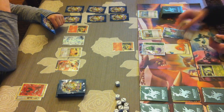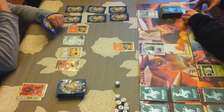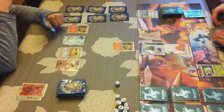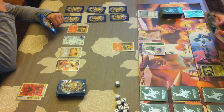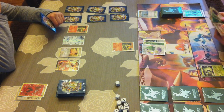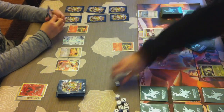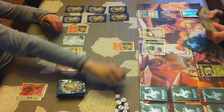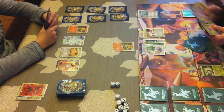Now I'll place Celebi on the bench by free retreating because of Skyarrow Bridge. Using Juniper — I had a Shaman in my hand which was my late game sweeper, but I do run Super Rod so I can get it back if I need to. Now I'm attaching Double Colorless Energy — I run 4 copies of that, because this deck usually runs on Double Colorless Energy with Pokemon like Tornadus, Mewtwo EX, Regigigas, and stuff like that.